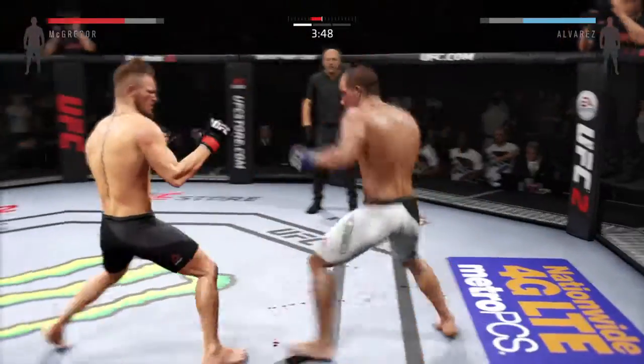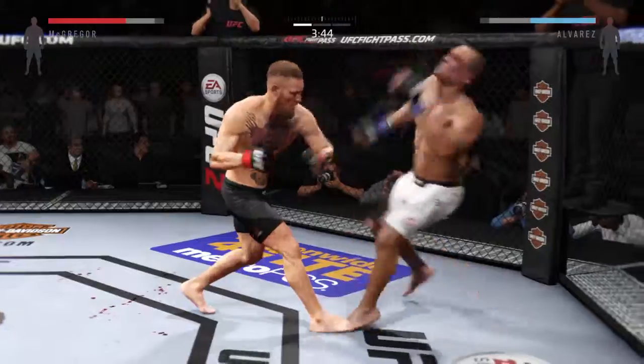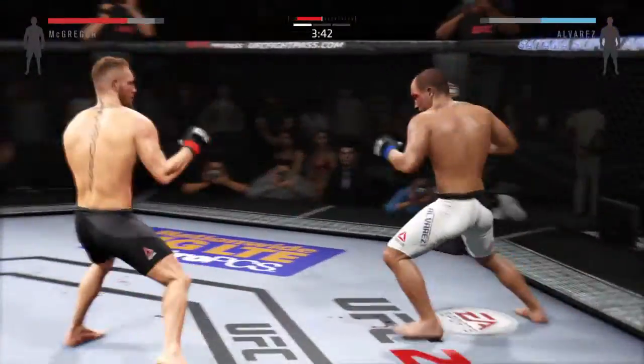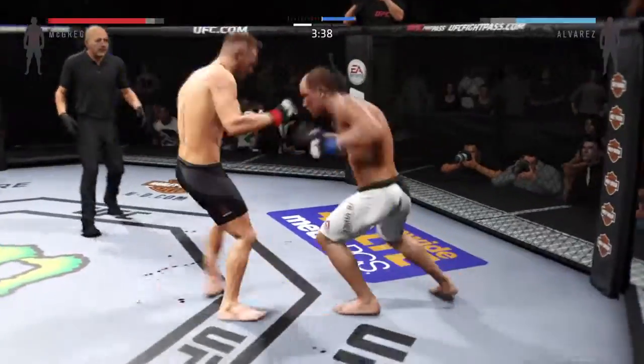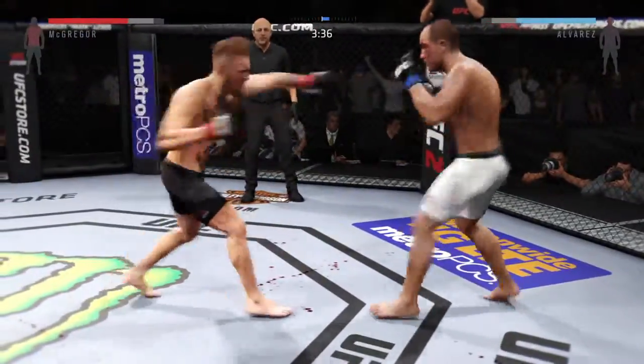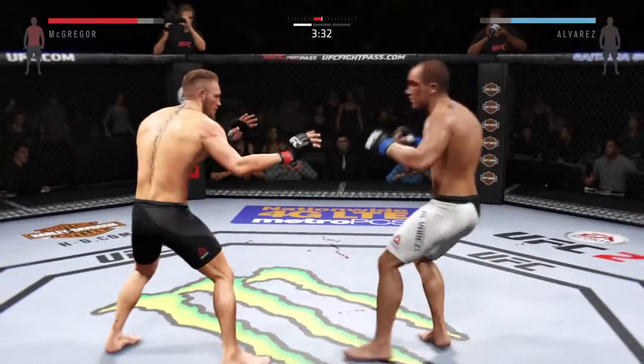Punishing roundhouse kick. Alvarez gets tagged with the right. Oh, he got caught there. Doing an excellent job of mixing up his strikes here. Good roundhouse. What a back and forth exchange. And once again, he doesn't get hit and he scores with a combination.